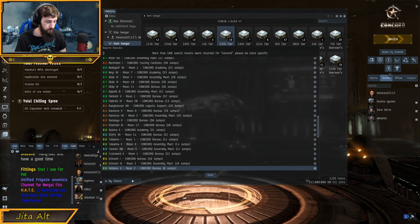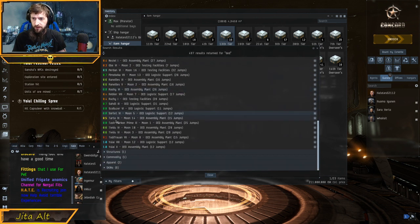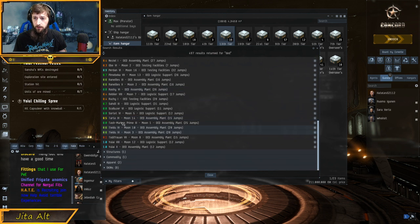You can also sell at DED stores. If you search DED, you can see all the stations that are available there. There's not really any near Jida, but a lot of these are close to Amar. I believe Potashmark Con is just a couple of jumps away from Amar. That's really helpful.